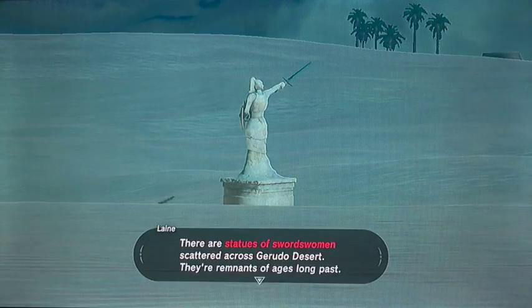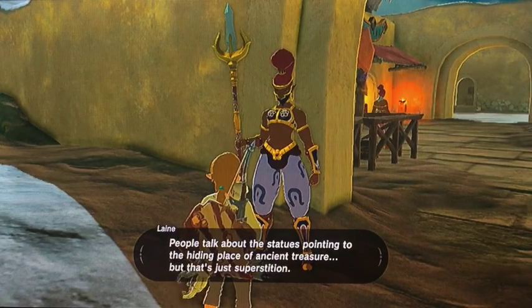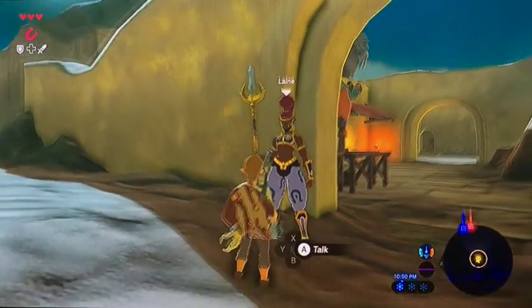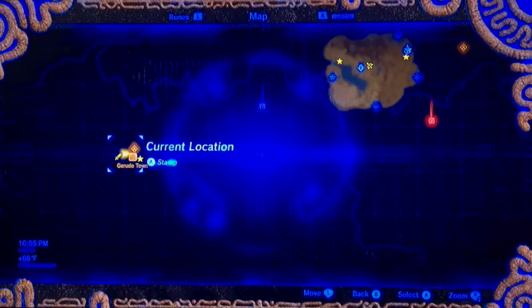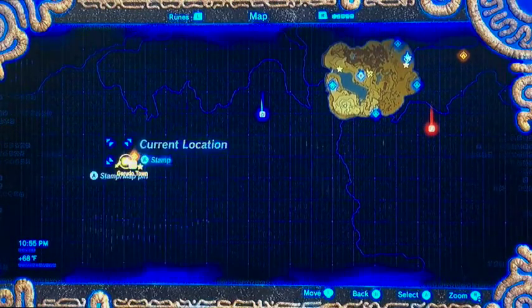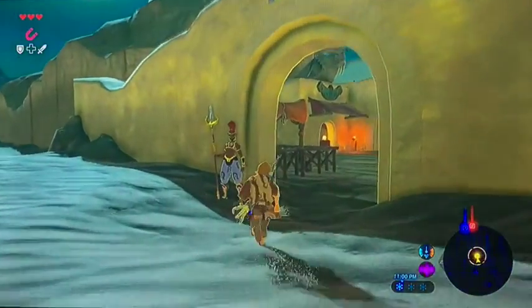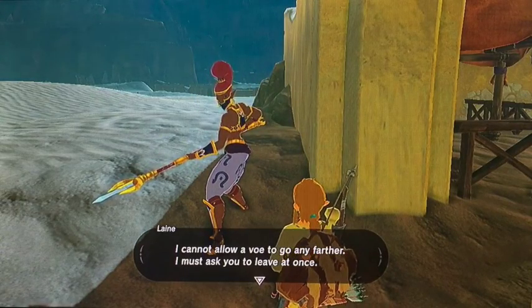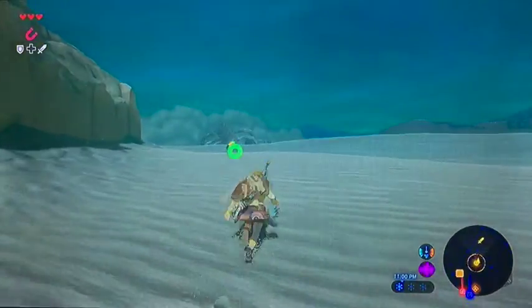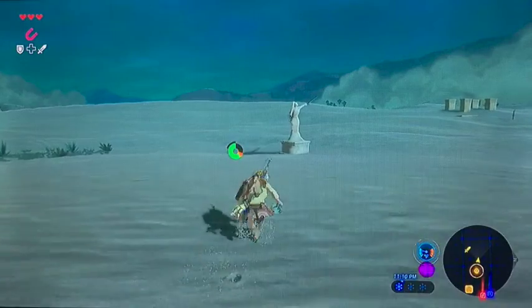The NPC keeps repeating the same information about the statue, which I've already heard. I check my current location on the map trying to figure out where to go, but I'm not totally sure we're in the right place. A guard tells me I cannot proceed further and asks me to leave at once. That's pretty frustrating — I have a hard time understanding why the guard is so unfriendly and won't let me through.